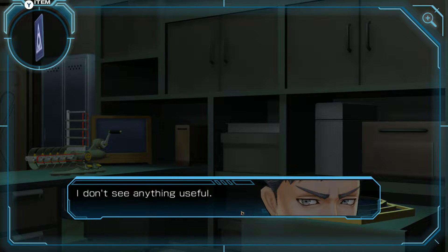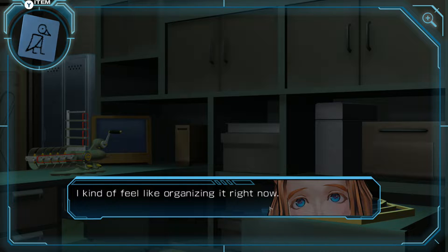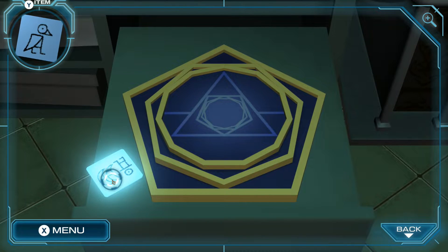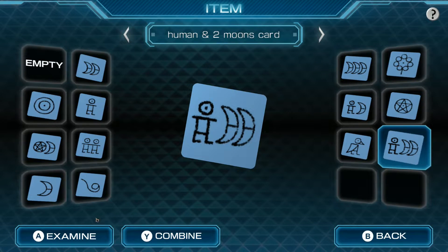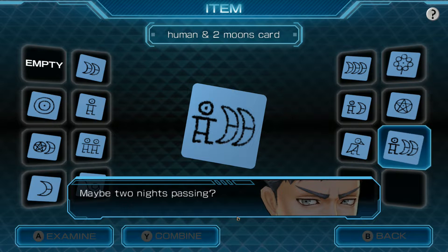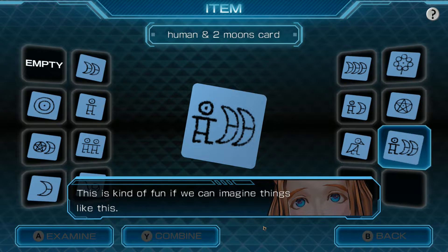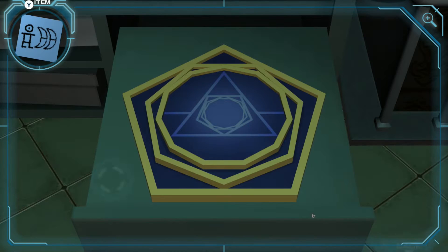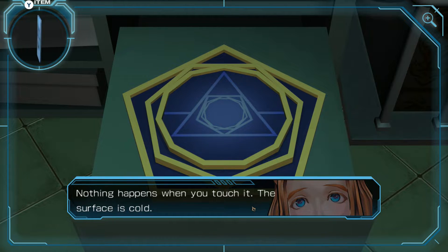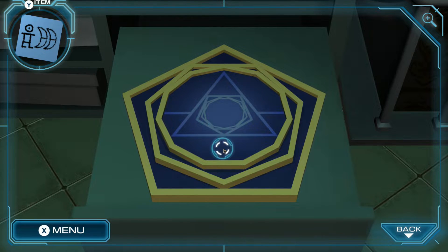There's a lot of stuff here, I don't see anything useful. Another card — Human and Two Moons. A human and two crescent moons — what could this be a symbol for? Maybe two nights passing? This is kind of fun if we imagine things like this. What's this? I have no idea, I've never seen it before. But that symbol's on the back of our card, so maybe we need to arrange some sort of pattern. Nothing happens when you touch it — the surface is cold. I wonder what this is. Nothing happens no matter what we do. We'll leave that for now.